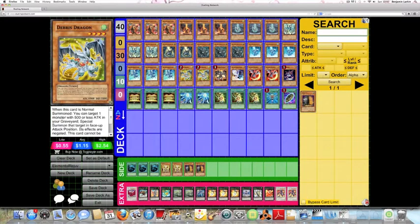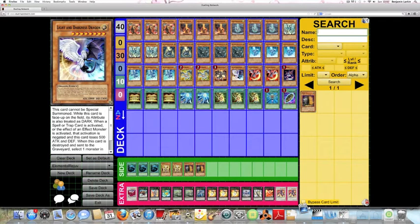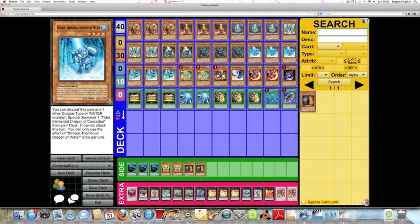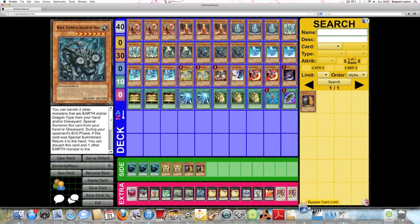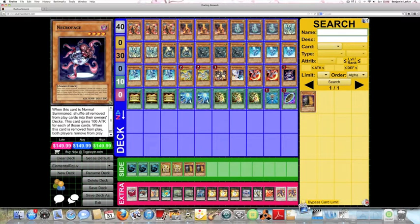I draw into Debris Dragon mid to late game which is fairly okay. One copy of Red-Eyes Darkness Metal Dragon is a staple - he is just so good. If you get an Eclipse Wyvern and any of the bigger dragons in your opening hand, it is a first-turn Red-Eyes Darkness Metal Dragon with a Mecha Phantom Beast Dracossack on the field, which is quite amazing. I've never lost a duel when I've achieved that. One copy of Necroface - I'm considering taking it out because I always draw it in my opening hand.